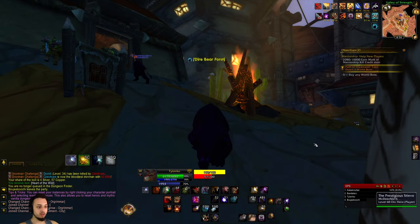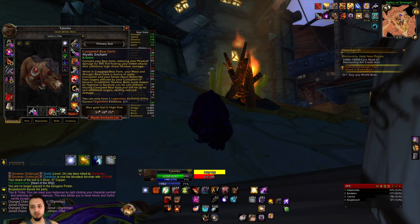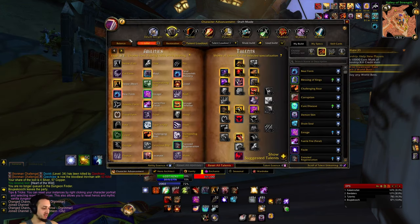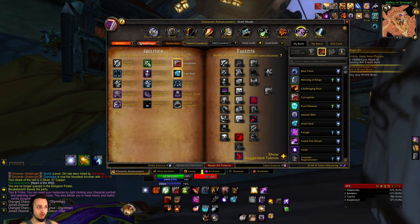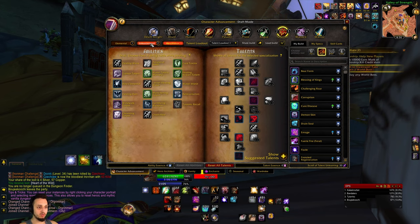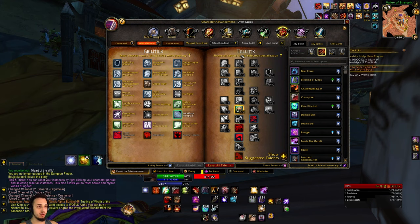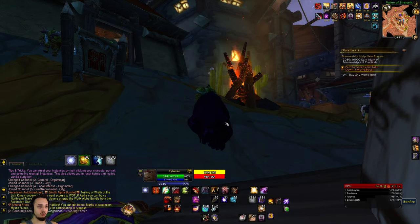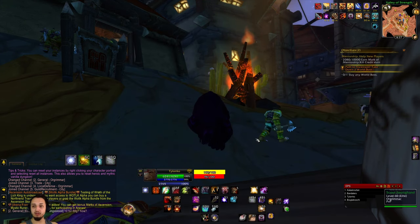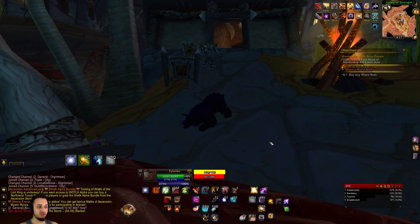So that was a little bit about the corrupted bear form mystic enchant and some of the stuff I paired with it. I mostly went into the Feral tree with a couple warlock things — shadow bolt and backlash — which are very crucial to this build. Mental Quickness increases spell damage from your attack power and agility. Definitely a fun build — the AoE is nice, tanking through dungeons quickly is great. Check it out, one of the better ones. Like and subscribe and we'll catch you in the next video!